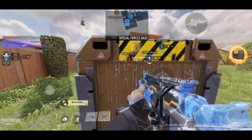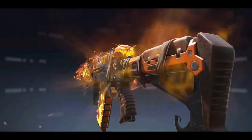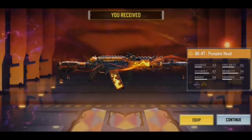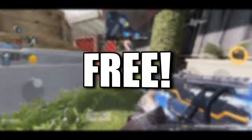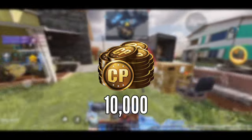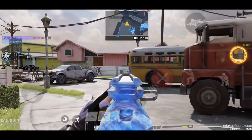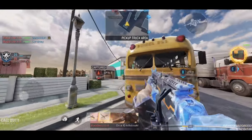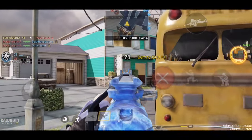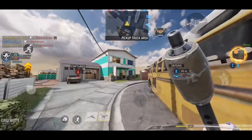Hey, what's up guys, it's your boy Sam here back again with another video. In today's video I'll be showing you a guaranteed way of unlocking the AK-47 Pumpkin Head along with 10 other legendary weapons for free in COD Mobile. That's right, you can get all 10 of these legendary weapons for free along with 10,000 COD points, and this is not like a giveaway — anyone can get these weapons for free.